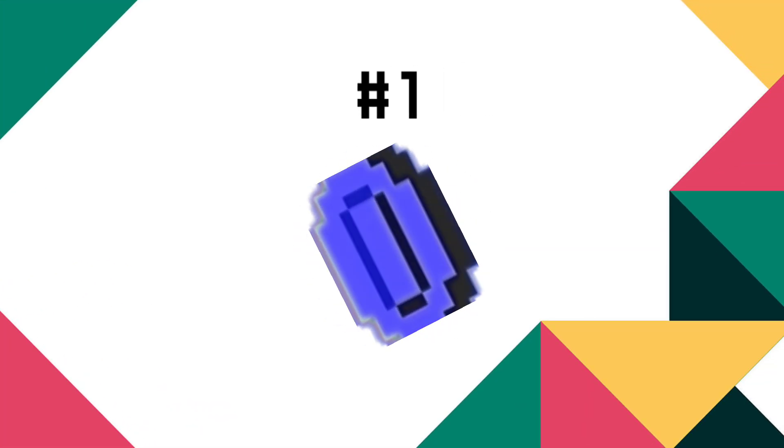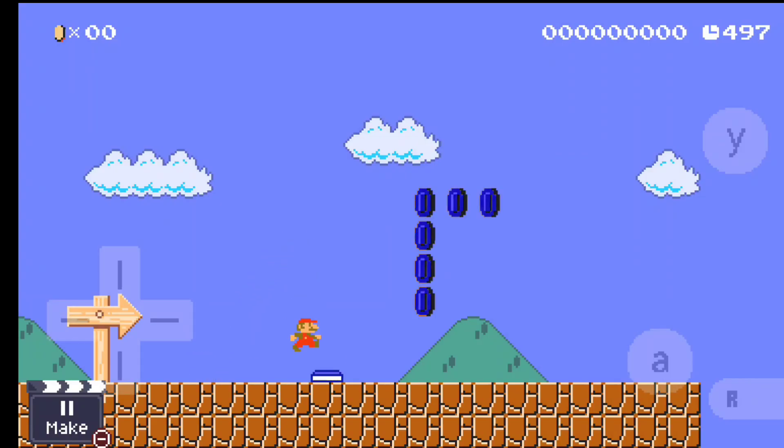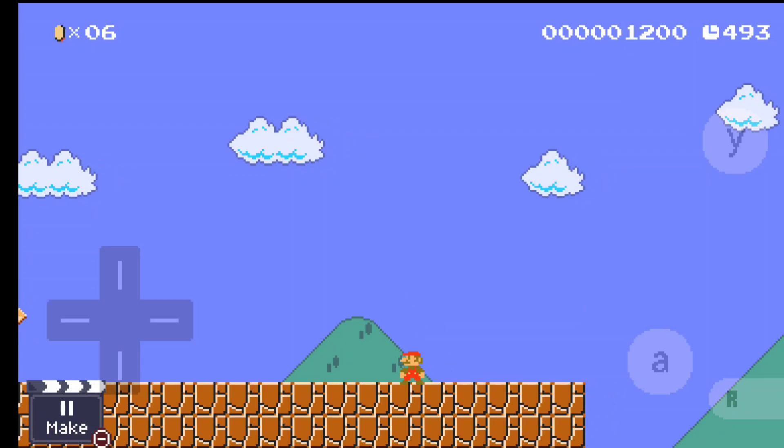Number one: Blue coin. You know these coins when Mario hits a P-Switch? Now I want that in the game.